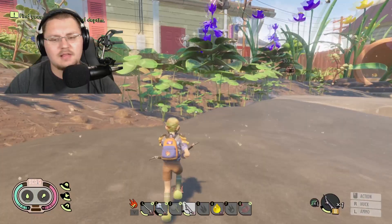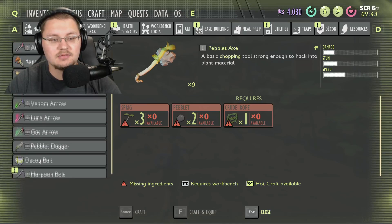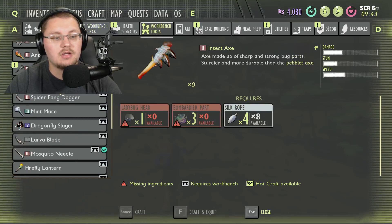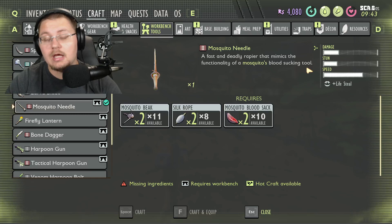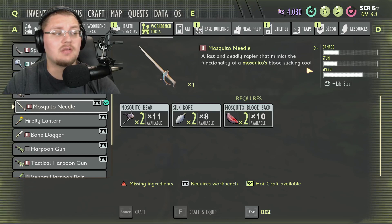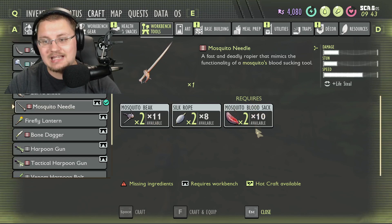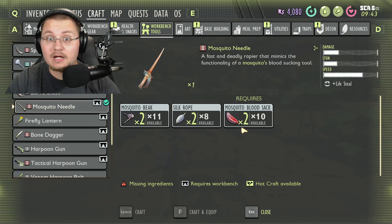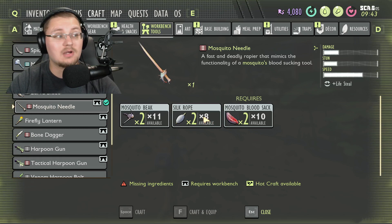Now let's talk about the mosquito needle — the weapon you craft from killing mosquitoes. Find it under Workbench Tools and scroll down. They've increased its damage since it originally released, kept the speed high, and added a bit more stun. To craft it you need two mosquito blood sacks at most; just let the mosquito hit you while blocking to get a blood sack, then kill it. You'll also need silk rope — you should have hundreds by now, or harvest spider webs around the map.